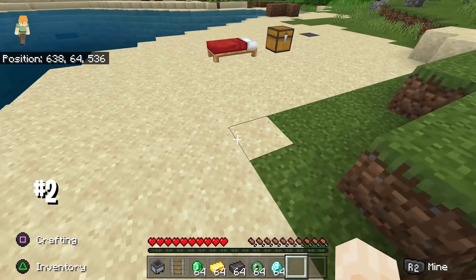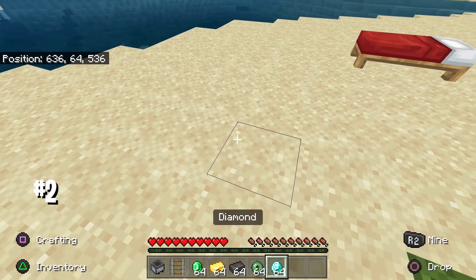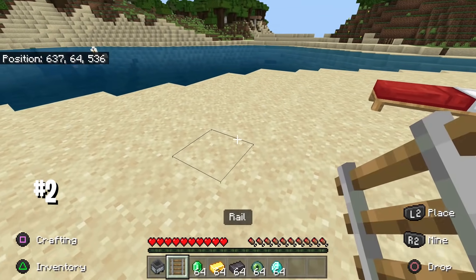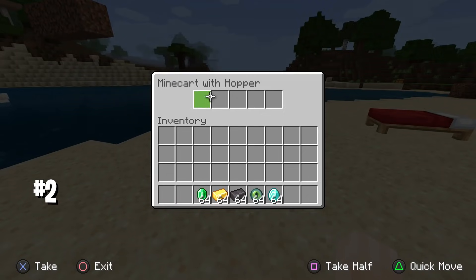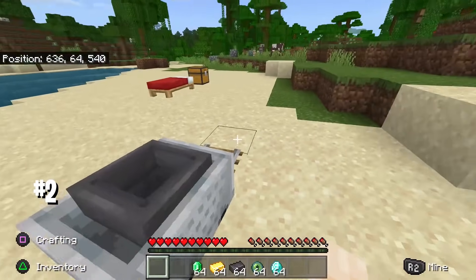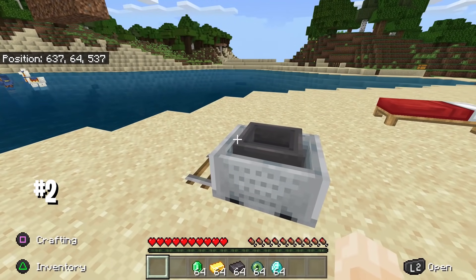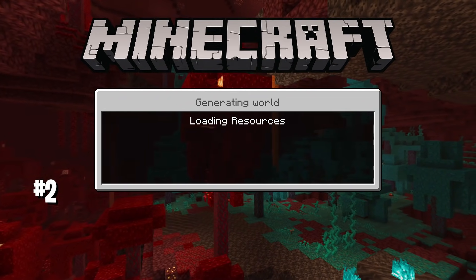For the next glitch, you only need a rail and a hopper minecart — combine a hopper and a minecart at a crafting table to get a hopper minecart. You can duplicate five stacks at once, and you can duplicate basically anything with this glitch. Place the minecart on the rail just like shown here — minecart on top of the rail. Once you have that, you're good to start duplicating.